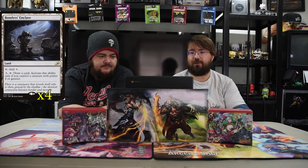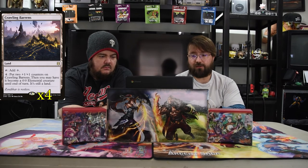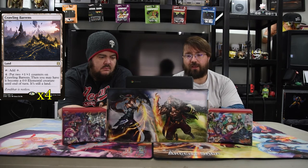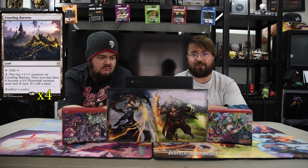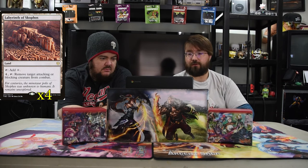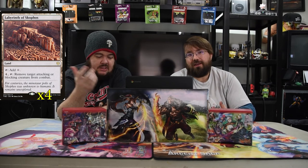With the colorless deck we have a bunch of colorless lands with special utility. First is Bonder's Enclave — tap for a Wastes, and pay three to draw a card, activatable only if you control a creature with power four or greater. Then Crawling Barrens — a new rare land I've been wanting to play. Tap for a Wastes, and pay four to put two +1/+1 counters on Crawling Barrens and optionally make it a 0/0 elemental creature until end of turn. The best part is you can stack counters without making a creature so it doesn't die to removal — make it a 4/4 or 6/6 before you decide to swing or block. We also have basic Islands, and Labyrinth of Skophos — tap for a Wastes, and pay four to remove target attacking or blocking creature from combat. It's like a Mystifying Maze — really costly but it can work.